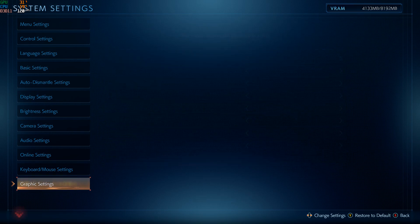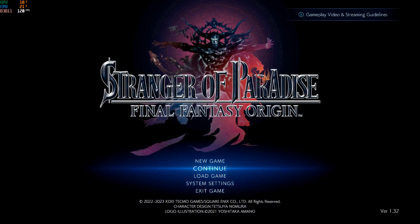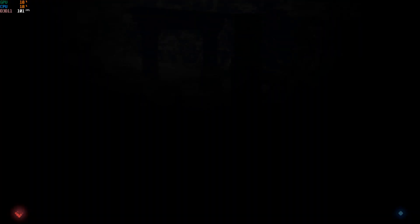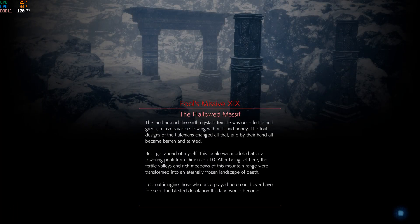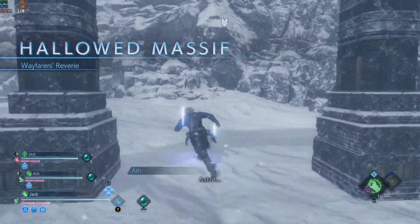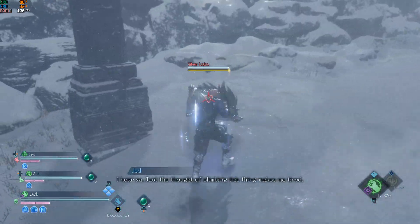So we're going to go ahead and go into the game right now. This is previously a level that I had a really hard time running — I would get really bad stutters at very specific spots. We're just going to run through this really quick, and go ahead and look in the upper left-hand corner. I've got a performance overlay up there.